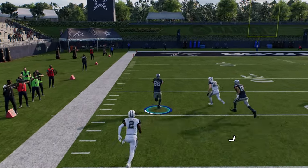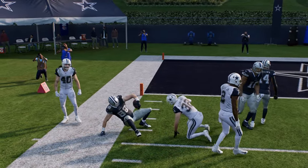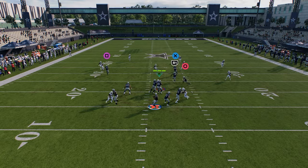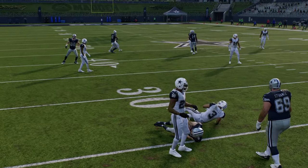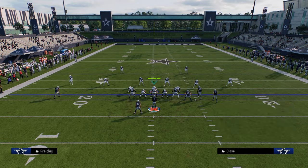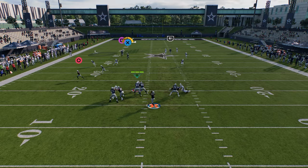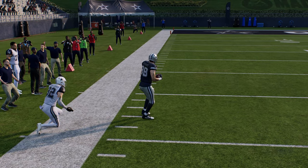You can throw the tight end across the formation at pretty much any point — it's one of the better routes in the game, beating both man and zone. This is a really simple quick snap play you can run against pretty much any coverage with some level of success. A lot of people will give up the drag underneath, and you take easy yardage, which forces them to play more aggressively — then you hit them over the top with the tight end post or seam streaks, depending on what they leave open.